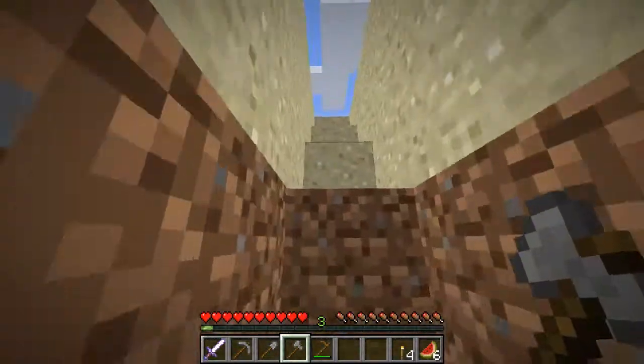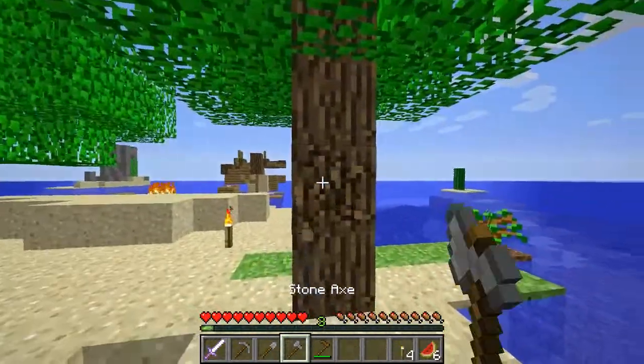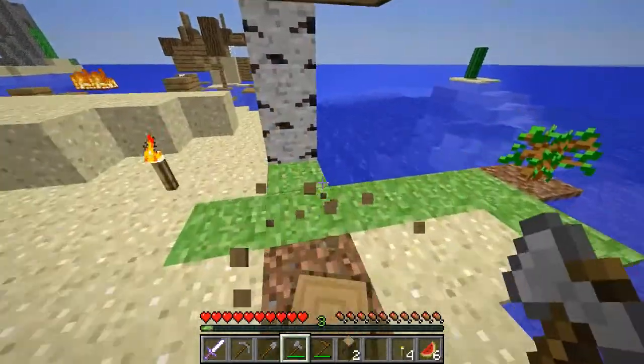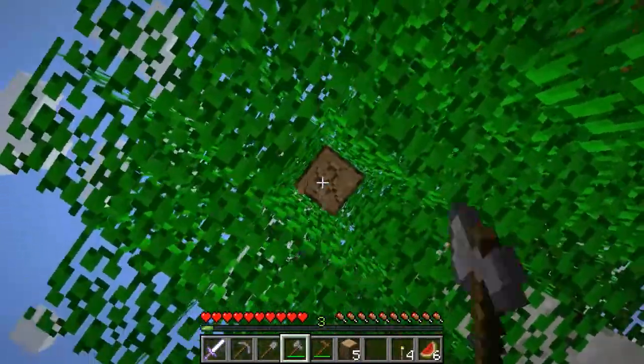We'll make ourselves our own mine, so that we can get a lot of cobblestone, because we can use that for building and such. So let's break all these down, and hopefully we'll get tons of saplings from this.